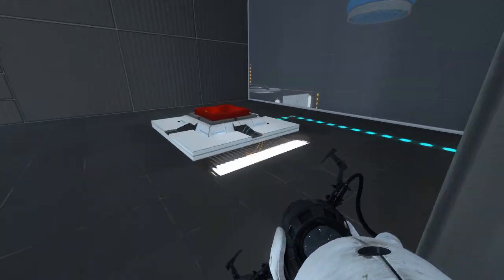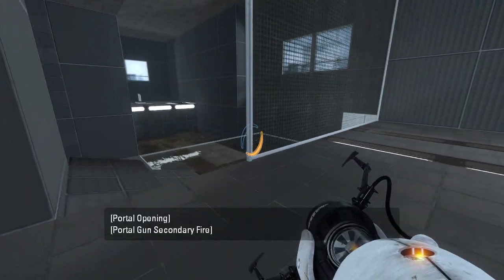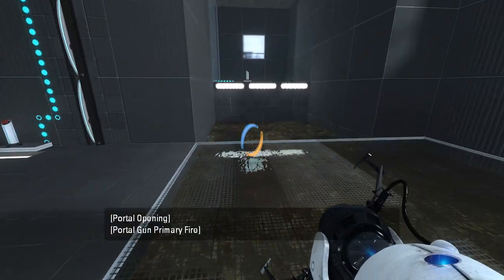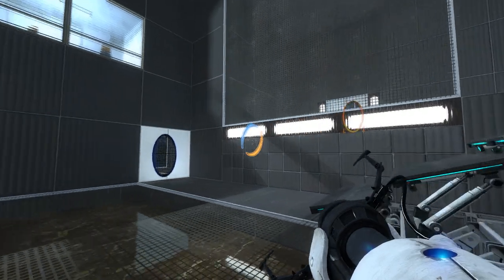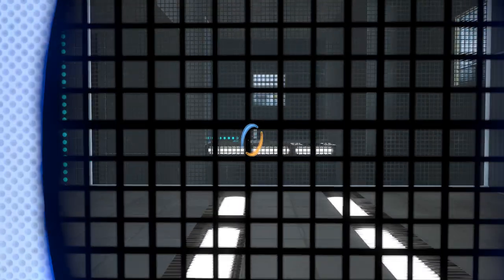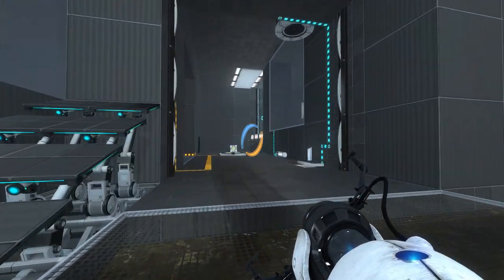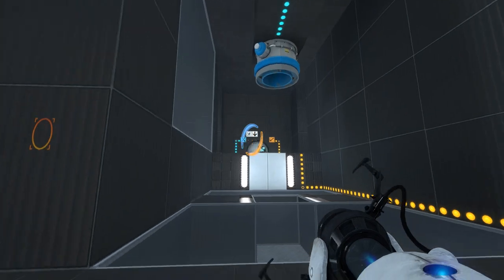What do we have up here? A cue button which activates the gel, and a portal surface. Not a portal surface over there. And what do we have over there? A button and a faceplate. There's also a light bridge here — oh, that's how we get up there.